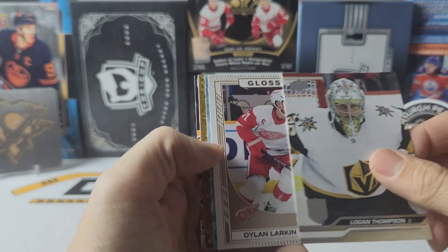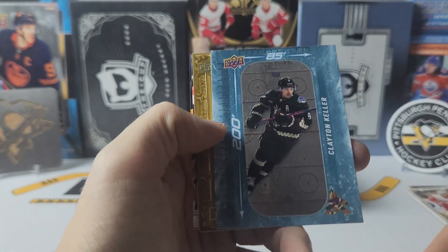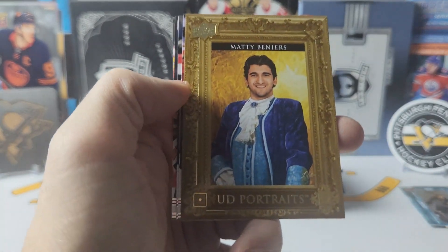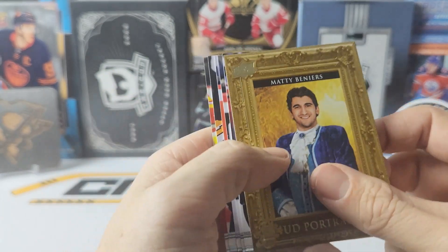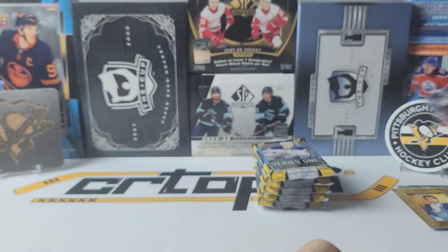And our first glossy is a bronze of Dylan Larkin, we have a 200x85 of Clayton Keller, and our portraits is of Matty Beniers. And the rest is base.